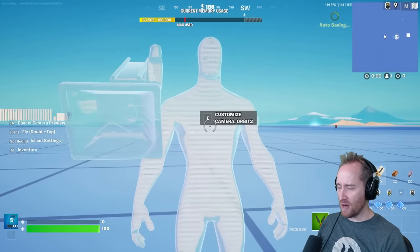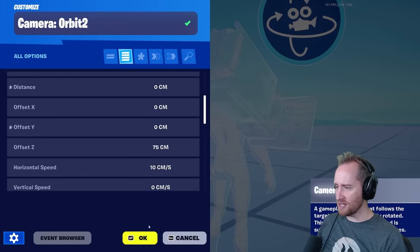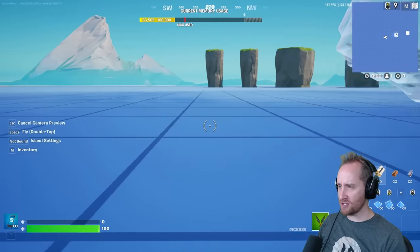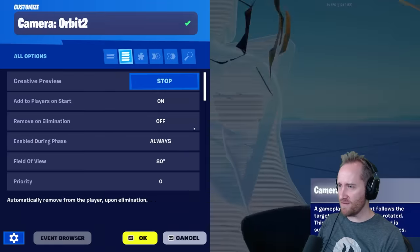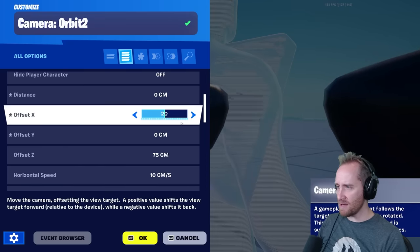I think what we want is the camera to be directly in their chest. We're going to change the offset Y down to zero — and boom, now it's right in our chest. But when it's in our chest, it looks like we're in the middle of Peely. So we need to move it forward, which is the X. Let's move that forward — maybe 10, let's do 10 and see what that feels like.